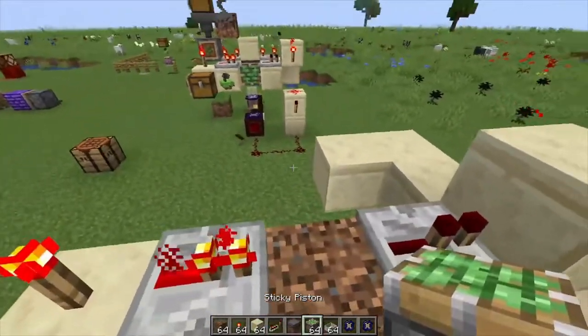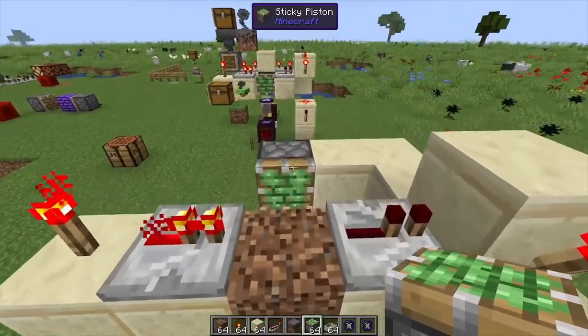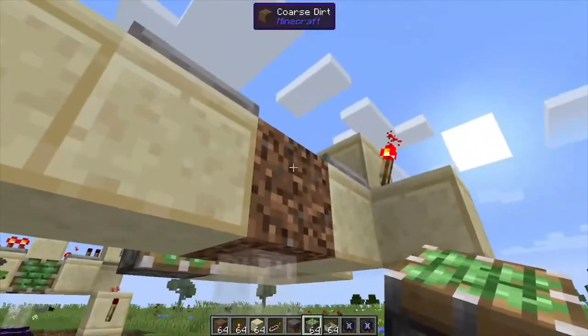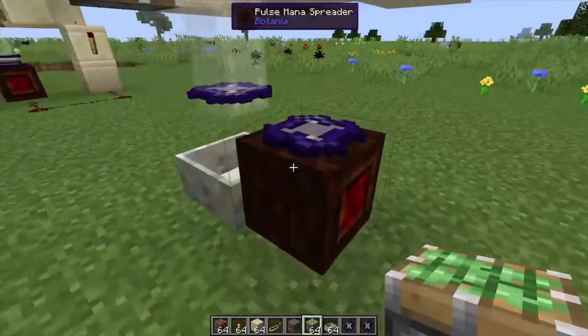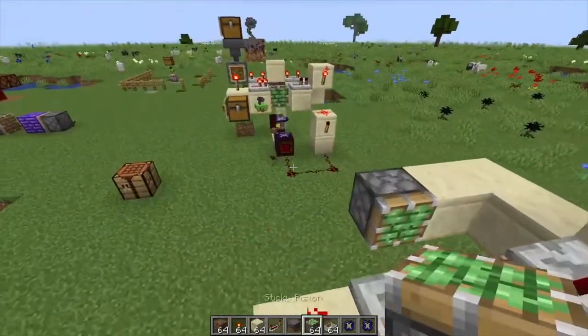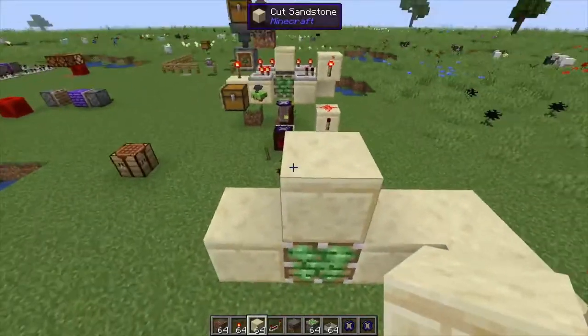Place down a sticky piston — it's basically going to pull the dirt out as the tree is being chopped down and allow the mana to pass through down into the mana pool and be used up again. So if there's anything left from the previous action it's going to use it back up. Place another building block on top of your piston and next to it.